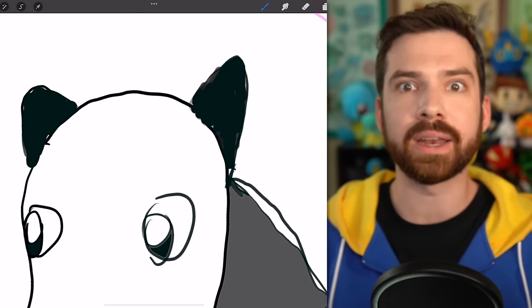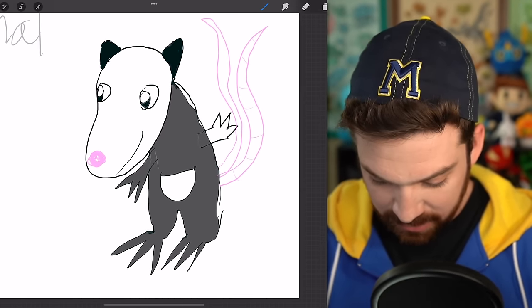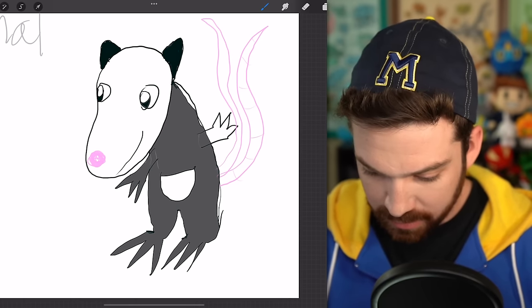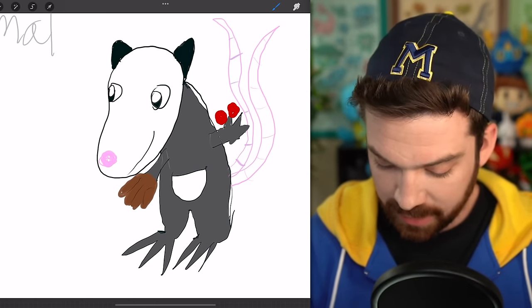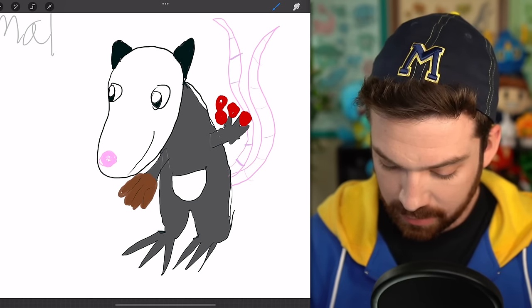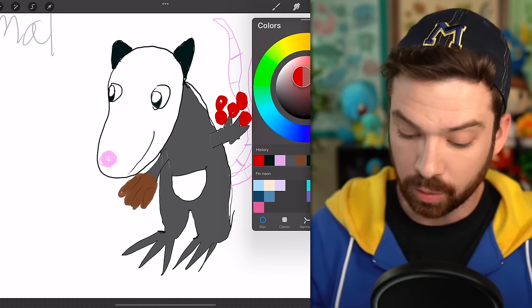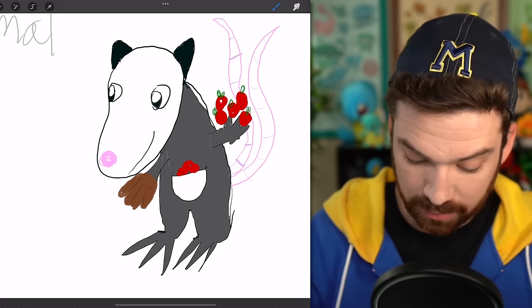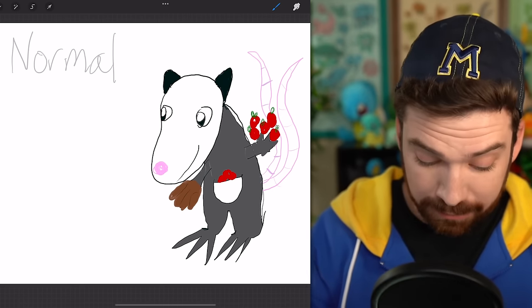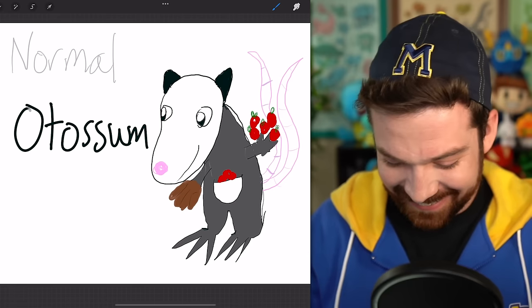I just came up with a better idea — a really cool thing for this Pokémon. Check this out: he's got a baseball mitt on one hand and in the other hand he's holding a bunch of berries or apples or some other kind of fruit that he keeps in his pouch because he's a marsupial. And his name — get ready for it — is Otossum.